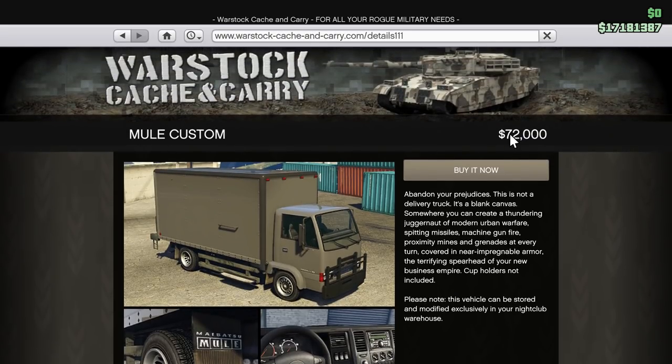The Mule Custom is $72,000 because I've got the trade price. Normally it's $95,760 - that's what it normally costs. Once you've done five sell missions with your van or otherwise, it brings it down to $72,000. Not much of a discount for the trade price, but something.